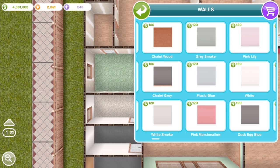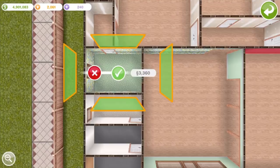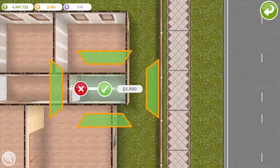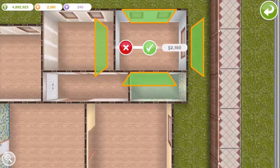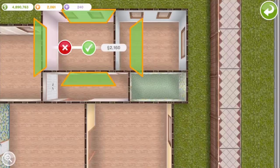We'll be using feature walls in a couple of the bedrooms as well later on. But for now, I'm just putting in some of these light, bright wall colors that came as prizes for that feature walls quest. I think they're really pretty, and I think they work really well to make the house feel bright and cheerful.